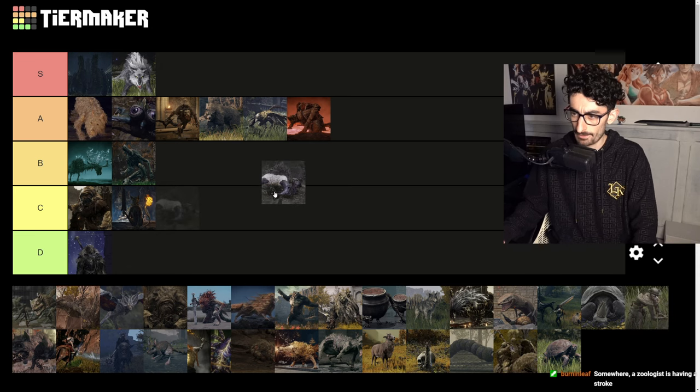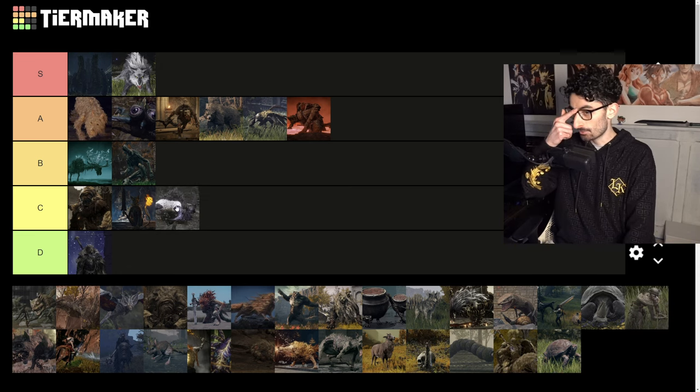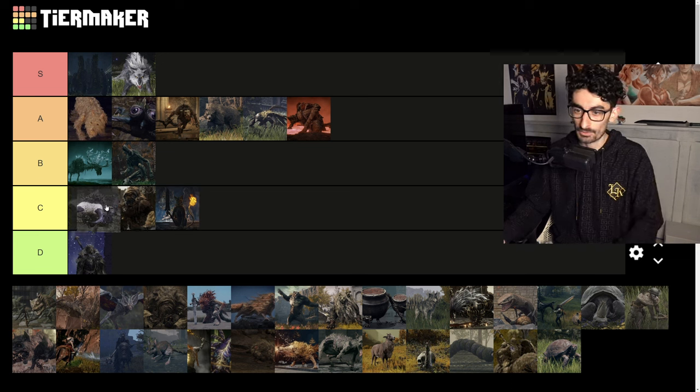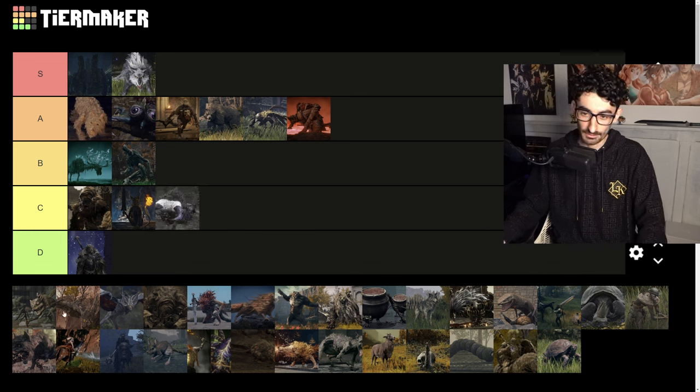The falling star dog. I'd probably give this one a C tier because I do not like it at all — way too rough. Thinks it's like a small little dog with how it plays, but then starts jumping around all over the place. Don't really care for it. C tier.